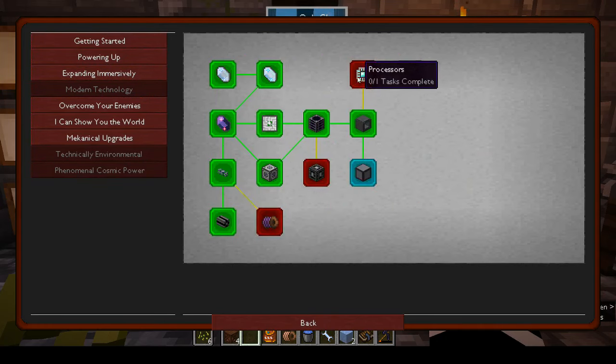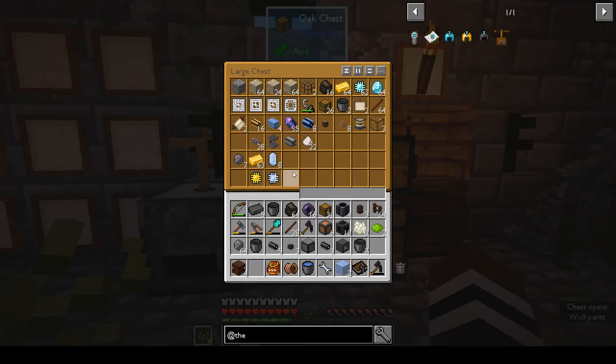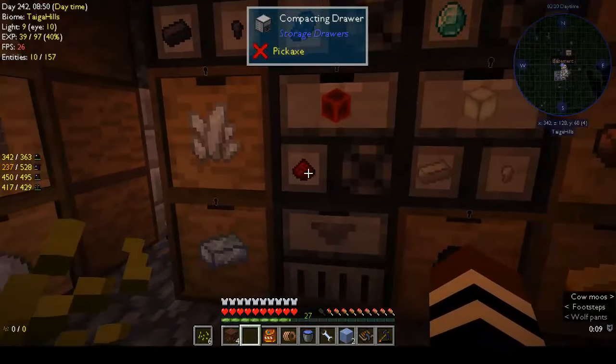For modern technology processes, you want eight logic processors, four calculation processors, and two engineering processors. We should be able to do that. We need gold, we need diamonds, we need redstone — I know that much.